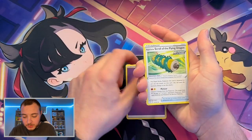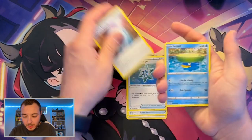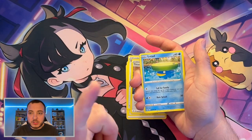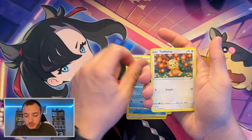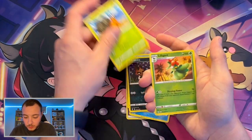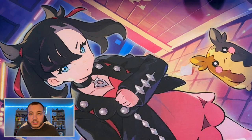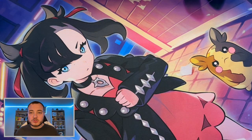Hopping into our last pack of the Rotom tin. I believe there are three types of these tins: Rotom, Gallade, and Giratina. So if you have these, look out for them — I didn't know they had Evolving Skies in them. We've got a Dwebble, Lilligant, and then a Gigalith non-hollow. Now we're going to jump straight into the Fusion Strike ETB.